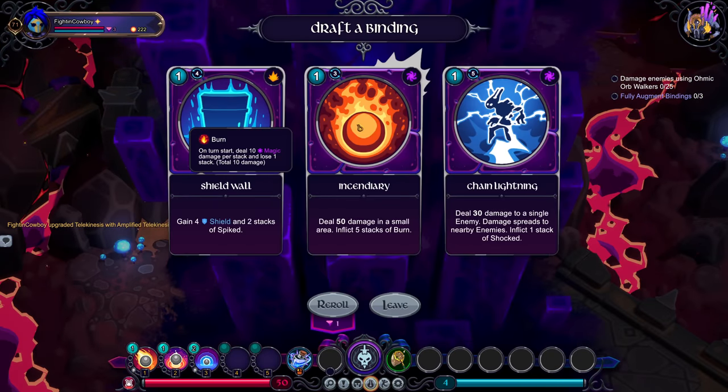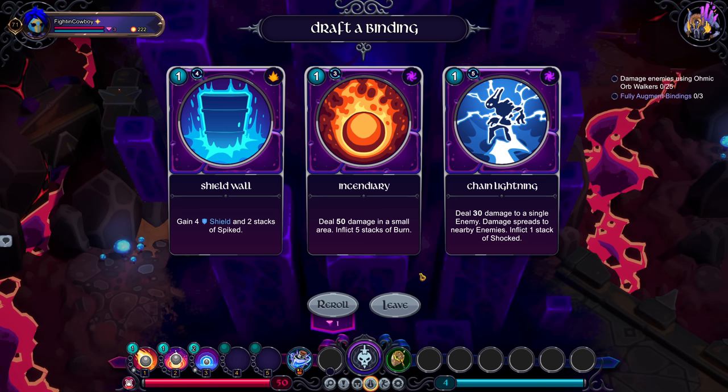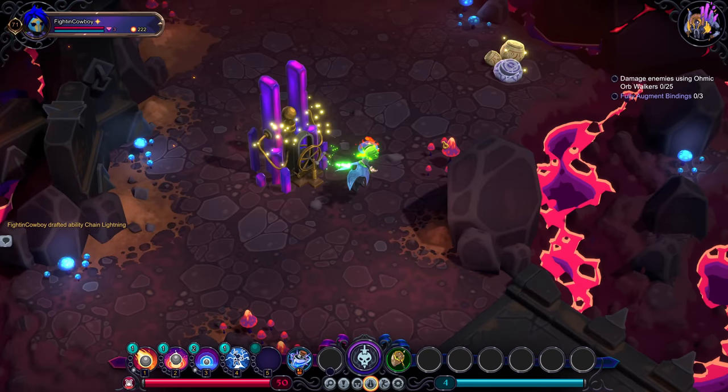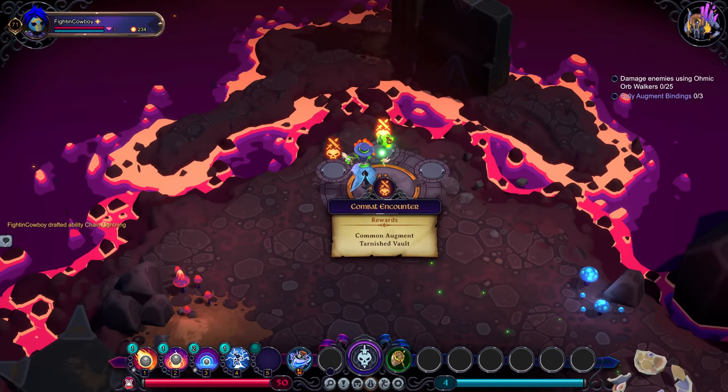Empowering pulse isn't bad — it's a 10% amplification, but usually you're not on it. So we'll take amplified telekinesis. For the next choice: shield ball, chain lightning, or incendiary. I haven't really taken chain lightning all the way up, so let's do that — let's play with chain lightning and see what we can really ramp up to.